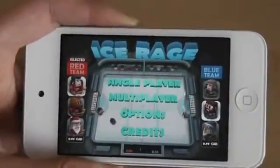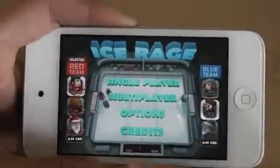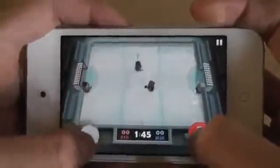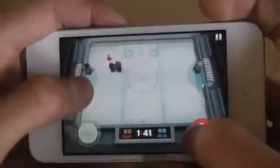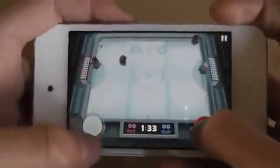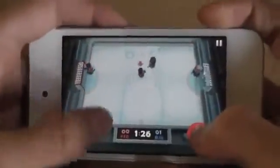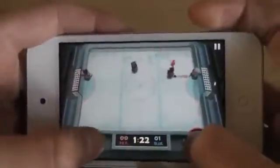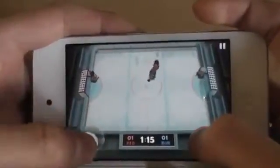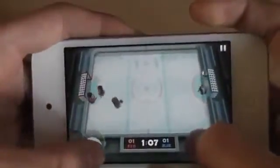Now the last game is called Ice Rage. If you know a game called Touch Hockey, you're going to like Ice Rage — it's basically the same concept. Let me do a quick match on easy mode. That's me, the red person. You control the character by moving a joystick, and the A button is to shoot or tackle. So I just scored right there.